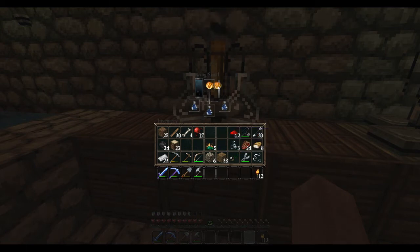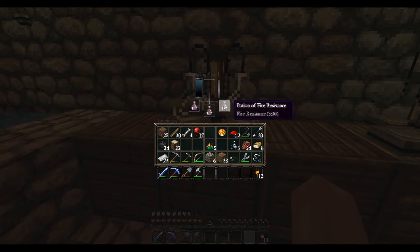So we want to put one magma cream up here. Again it's going to do its little simulation and the progress bar, and this is going to create a potion of fire resistance for us. The color changed and now we have a fire resistance potion — and as you can see, it lasts for three minutes.